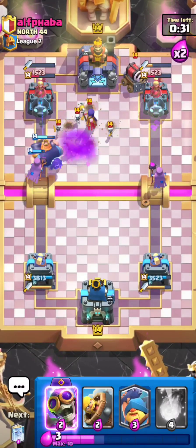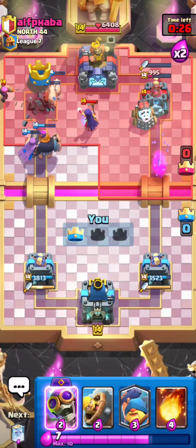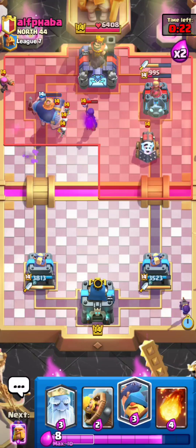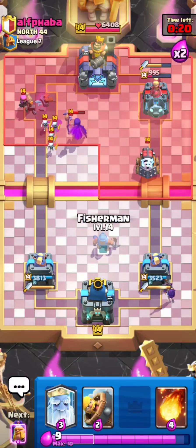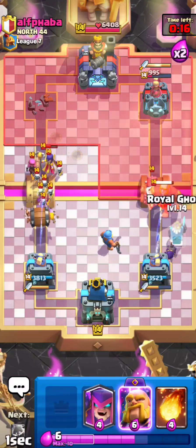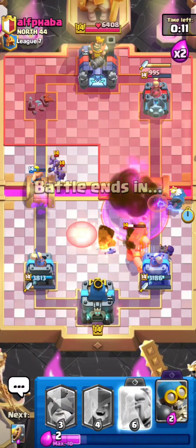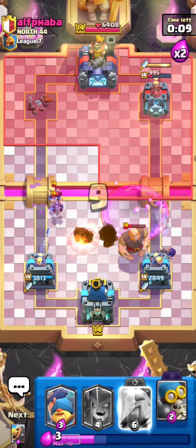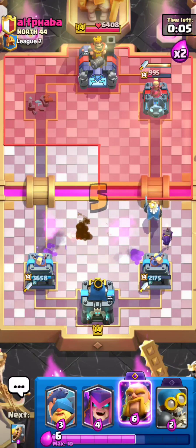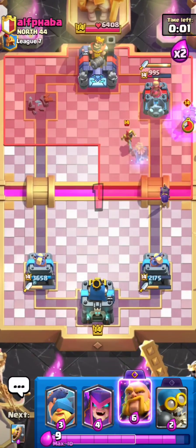I tried to predict a Minion Horde but he didn't play it — that should still be tower damage. I'll go for my Bomber on defense. He probably goes for a Giant. I'll use Fisherman, Barbarian Barrel, Royal Ghost, Fireball, and E-Spirit — a very nice defense. The Giant does some damage but it doesn't really matter because I defended it pretty nicely. Let's jump to the next match.